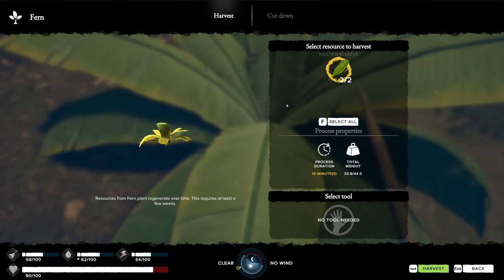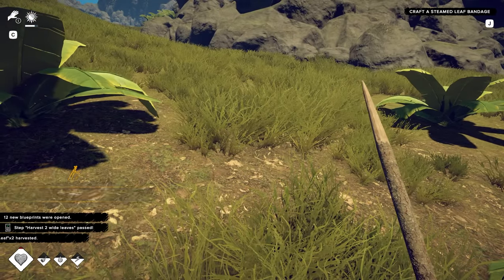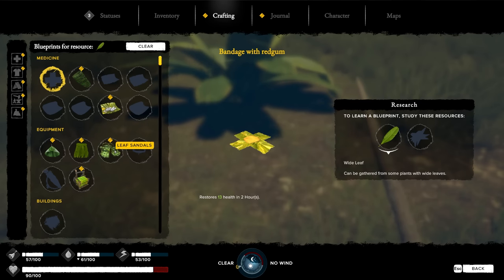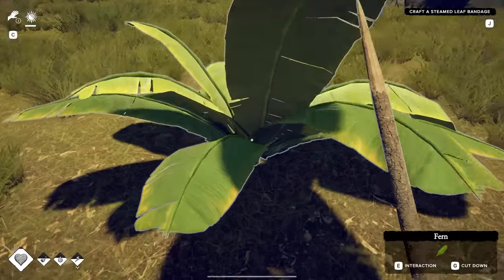We're harvesting broad leaves from the fern here. What do we got to make out of that? A bandage. Holy crap, look at the stuff we can make here - leaf sandals, a portable box, a leaf hat. I need more leaves.